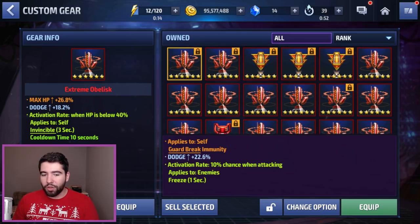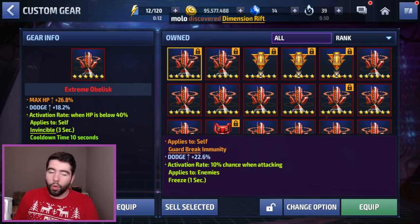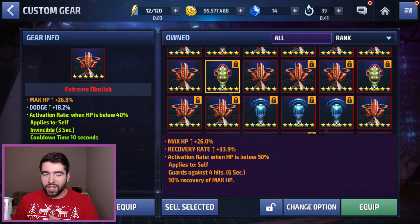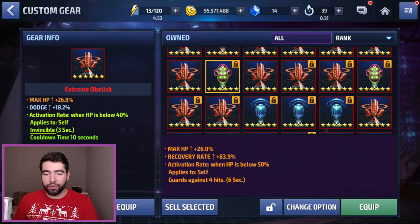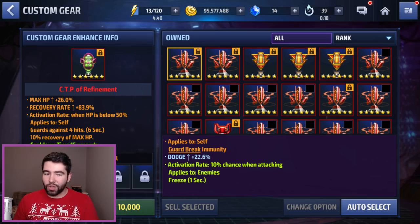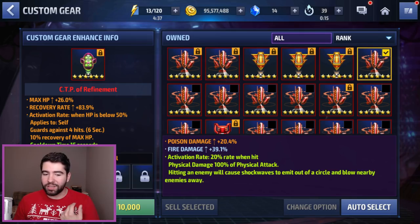We're going to move on to these CTPs of Refinement. I also have an obelisk with Guard Break and nothing else that I did want to try and reroll, and I'm still trying to reroll something for Vulture but have nothing so far with a good enough damage proc. The max stats for CTP of Refinement are 34% max HP, 90% recovery rate — which is a huge gap — and then 50%, six guard hits for six seconds, and 20% recovery. I'm not too picky about the max HP and recovery rate, but it has to be a six guard hit and 20% recovery. Otherwise the CTP of Refinement just doesn't do enough — it's supposed to keep you alive by healing you constantly.